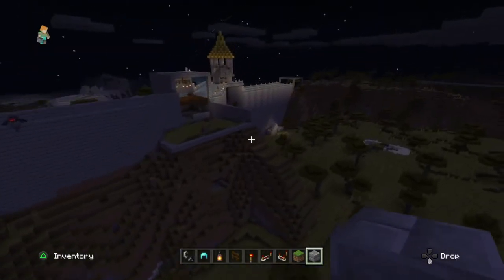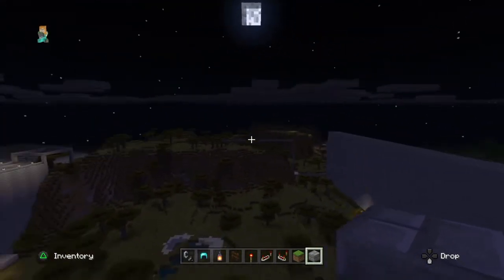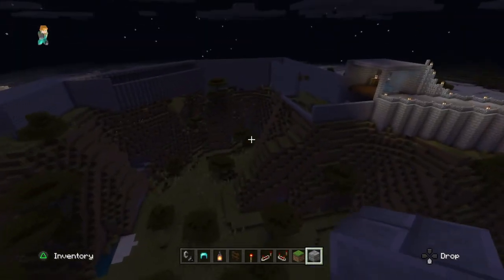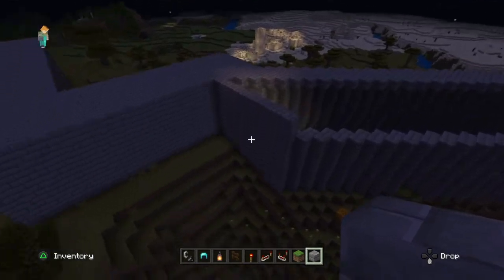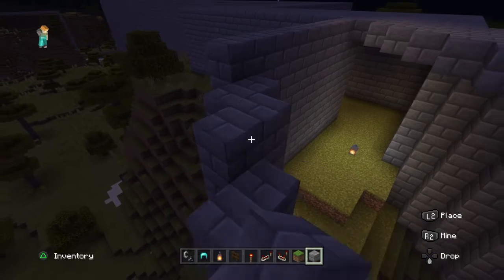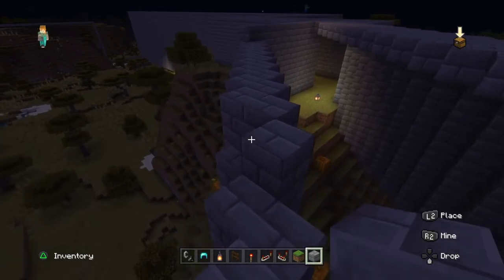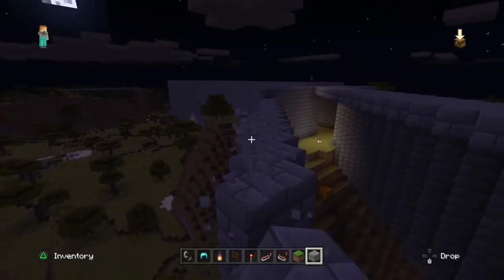So we've got this massive wall going around as you can see, and then we're gonna have a big village basically inside, with all different types of houses — some wood, some stone. They're all gonna look quite old, so obviously modern houses inside the castle would look weird.